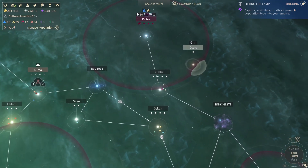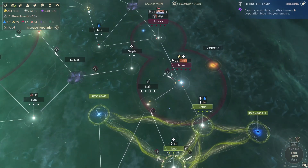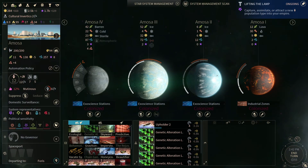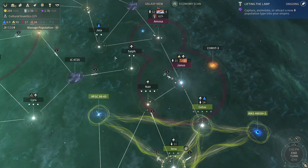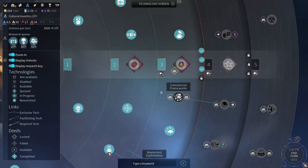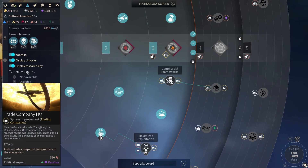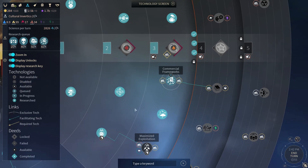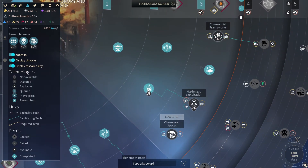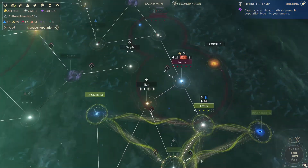Sorry Riftborn, I'm going to invade your space for a bit but I'm not going to invade you, just your space. These guys — not a fan. Actually speaking of not being a fan, I haven't reached level 3 modernization yet — I need to move over here more. Commercial frameworks. Oh, maximize exploitation — is that AI labor? Yeah, I love AI labor, it's like my favorite upgrade.